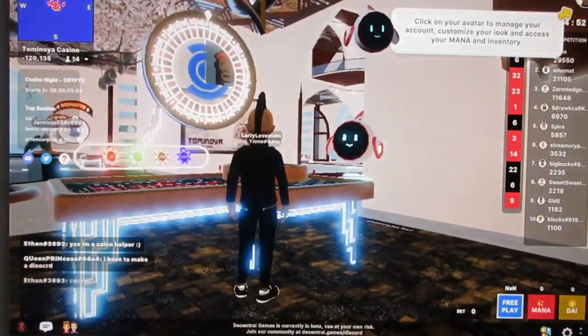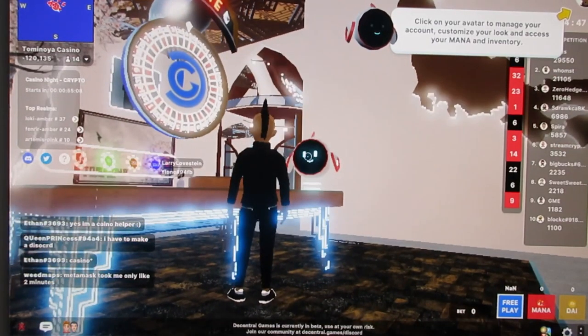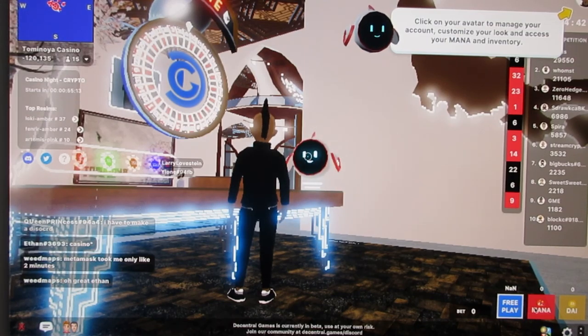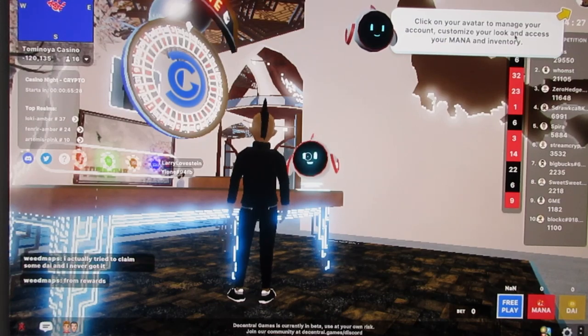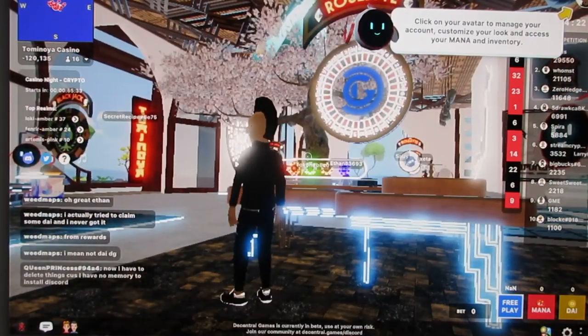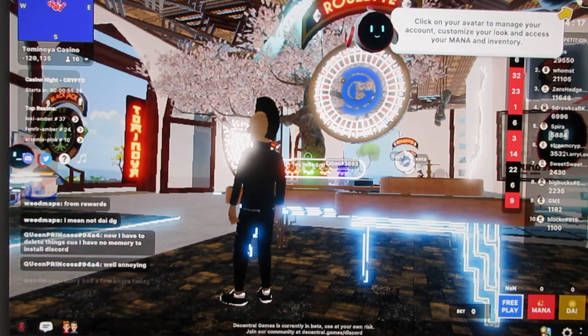This is roulette — I don't know how to play. I have to press escape to release my mouse. I can pay with DAI or MANA. Let's do free play! I don't have any MANA on here by the way, so there's nothing to play with. I really do not have any money on here at all. Looks like there's a text chat going on over there on the left side.